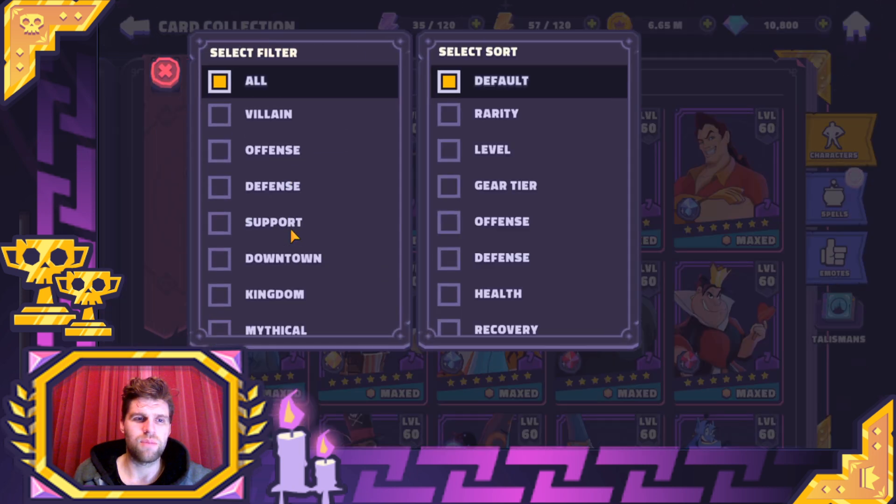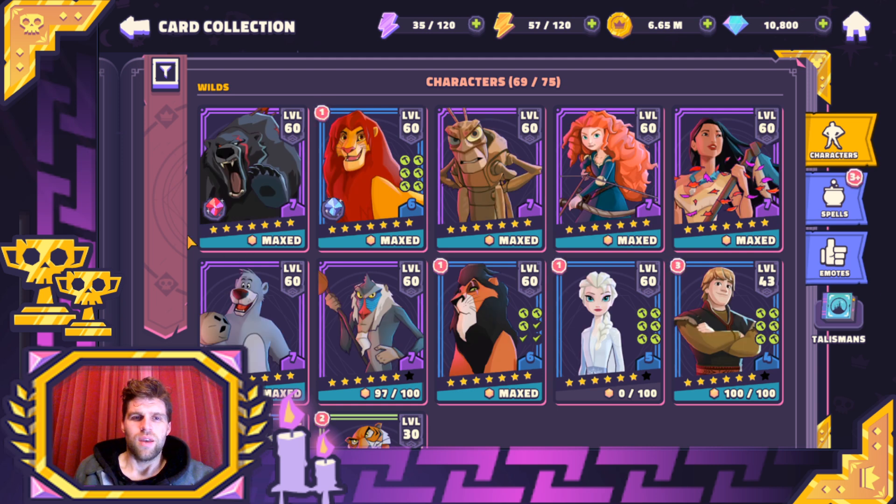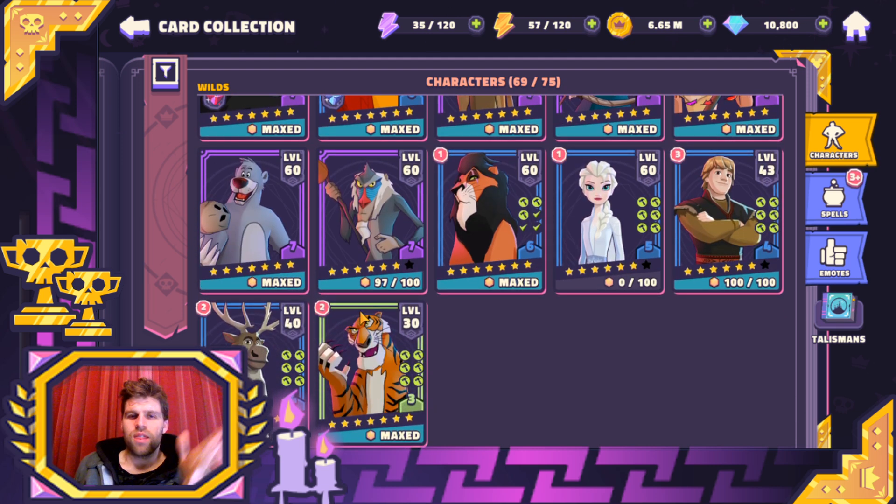If we just search down here by wilds, we have at the bottom here Kristoff, Sven, and Elsa. For anyone who went all in, they'll already have three characters pretty much ready.